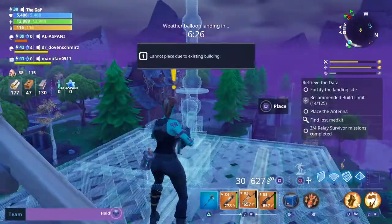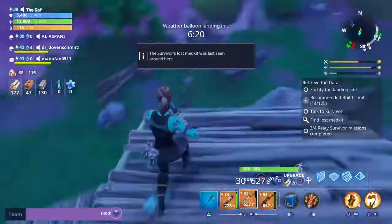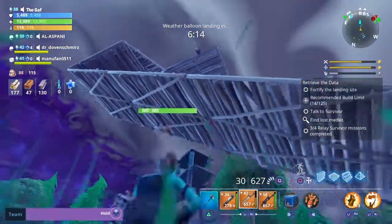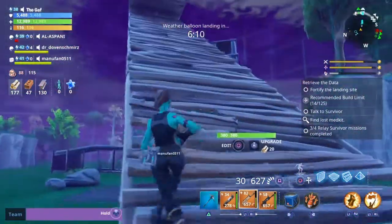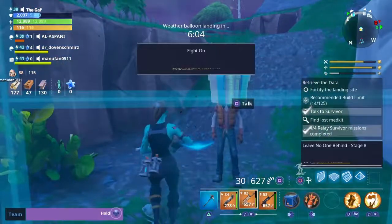Then I'm going to place the antenna. The only thing you've got to remember is to activate it. There will be a survivor somewhere nearby — could be on a ramp — just around here. You just need to talk to the survivor.